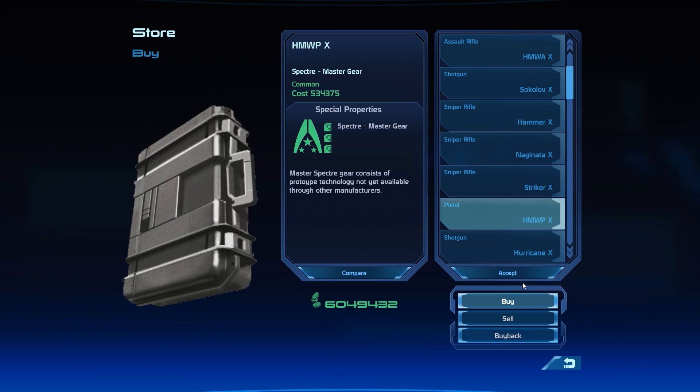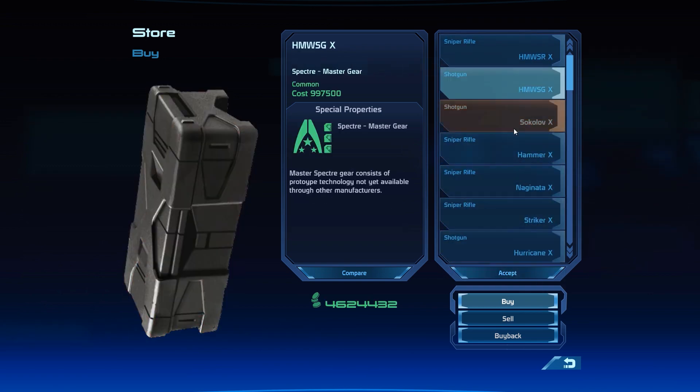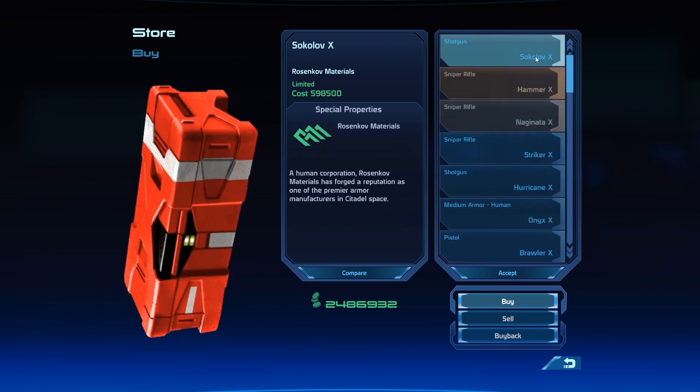Also keep in mind that both the C-Sec and the Alliance Requisition Officer always only keep one of each particular item in store. You can only ever buy one pistol, one shotgun, one assault rifle, and one sniper rifle per merchant. But if you wanted two assault rifles, for example, you would have to buy one from C-Sec and the other one on the Normandy.